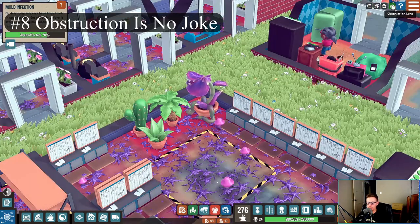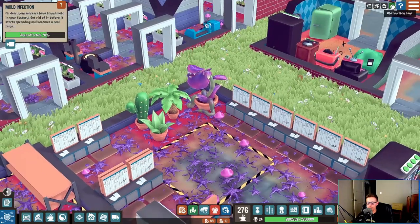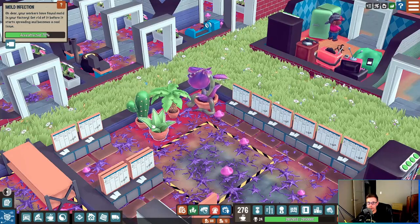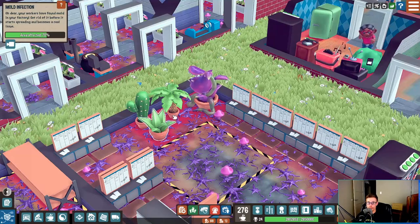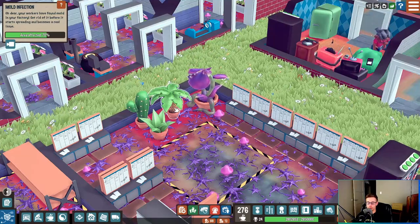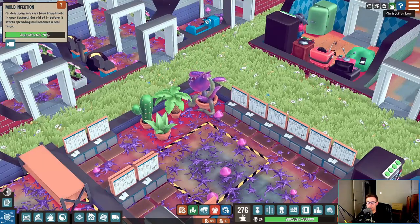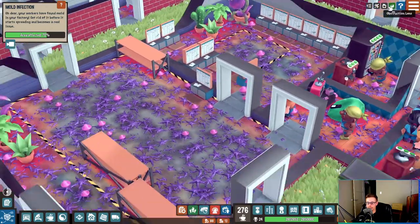Tip number eight: the obstruction lens. In the top right you have this option to see all the obstructions in the path, and you can see how objects have this red glow around them. If your workers try walking through anything with a red glow, they will walk very slowly. That makes a huge difference, and I learned that the hard way very early on. Don't make the mistake of thinking your workers can walk through things — everything obstructs them.